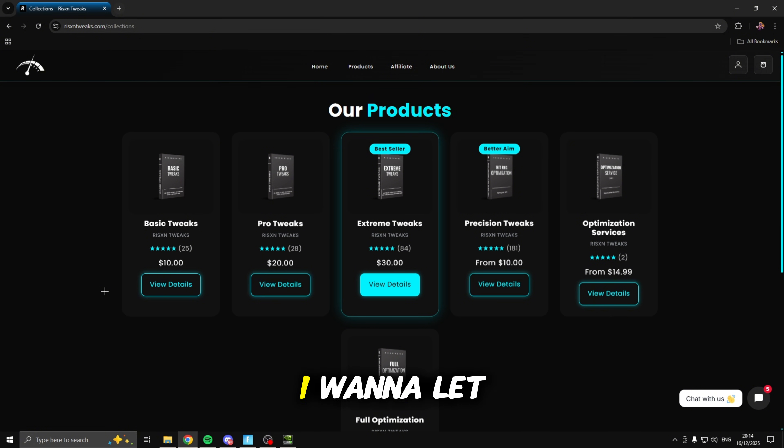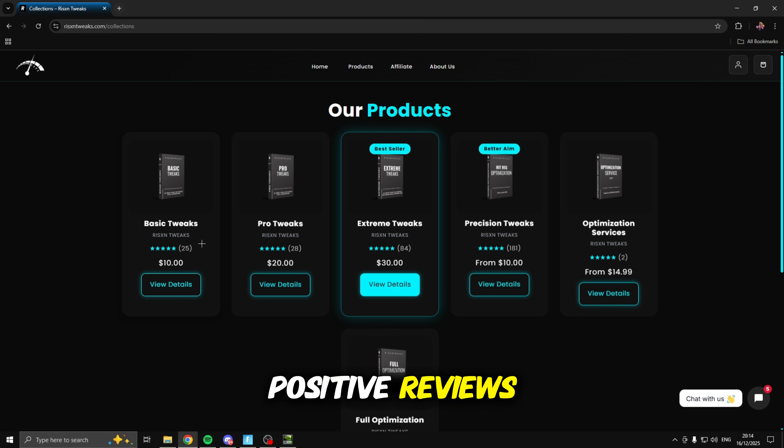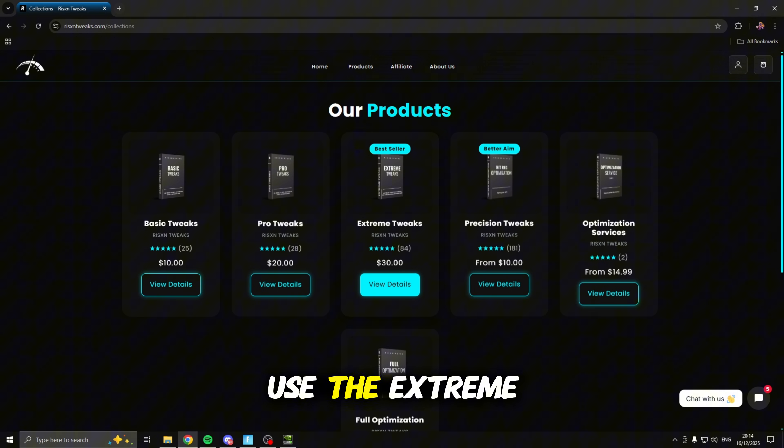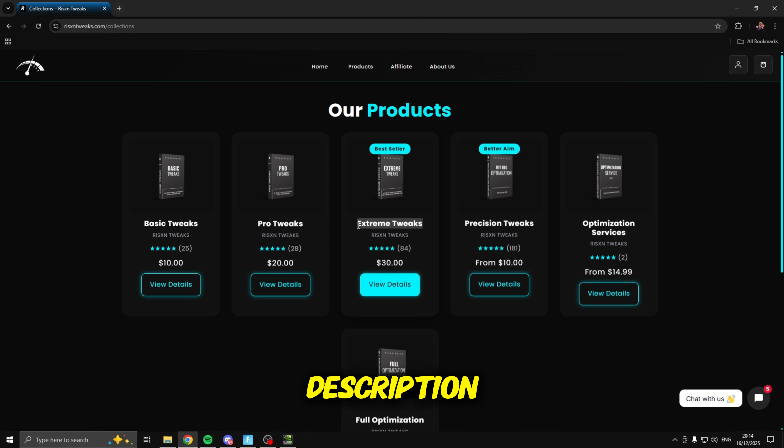Before we continue with the tweaks, this video is sponsored by Risen Tweaks. Risen Tweaks is a tweaking service that offers different tweaking packages with tons of positive reviews and they're also super cheap. After I used their extreme tweaks and compared them to stock Windows I was getting about a 150 FPS boost, so I would definitely recommend checking those out. I'll leave the link in the description and if you are purchasing them make sure to use code roughy to save 15% off any pack.